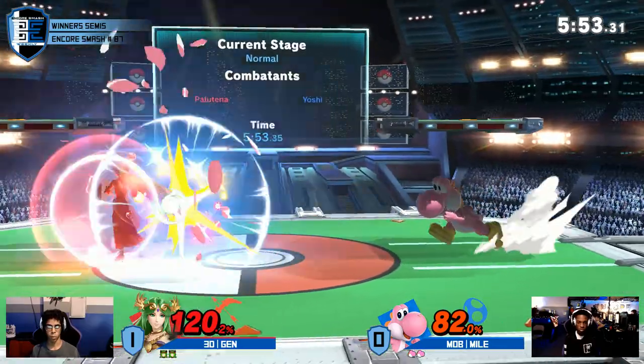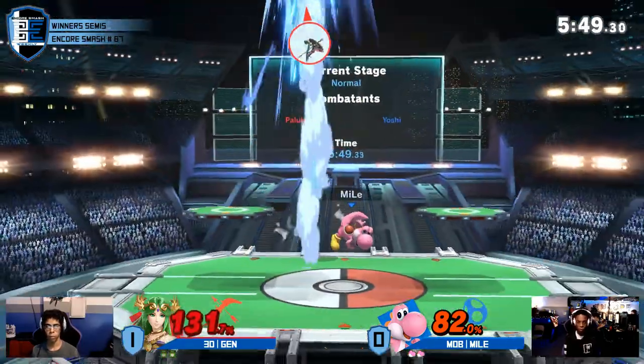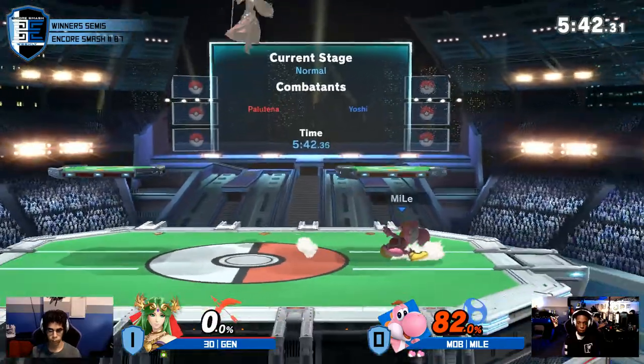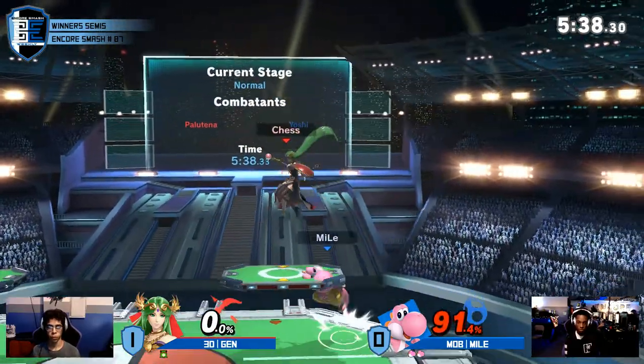Jens is doing a fantastic job playing around Yoshi's kill options. You saw right there — he did a very light jump away from the up smash. But right as I say that, the air dodge. And that's what I wanted to see from Miles: just waiting on it.